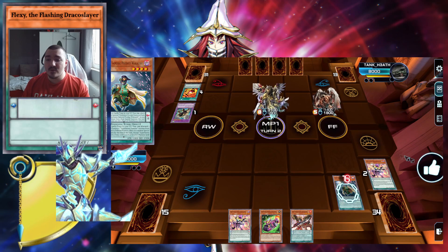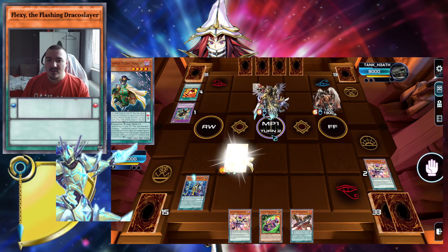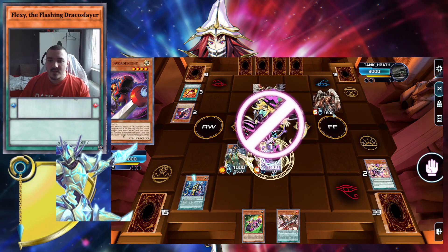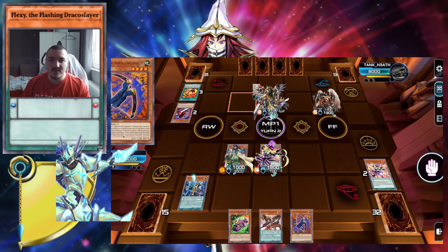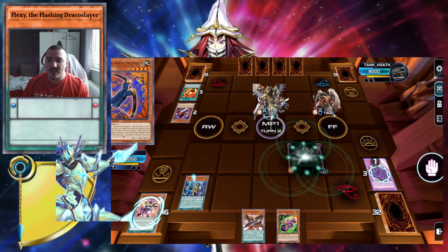I still could have played through Droll, no problem — even if that was going first. Joker-Bike, I think, still sets up like eight interruptions even under Droll and even under Nibiru. There's not much he can do here. He really needs like three hand traps plus his graveyard negates or whatever to actually beat me in this game. That's how full of gas this deck is.